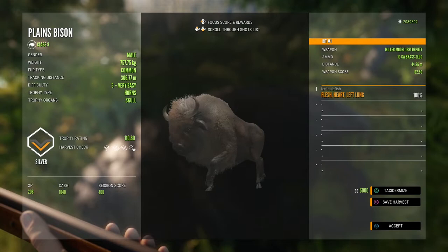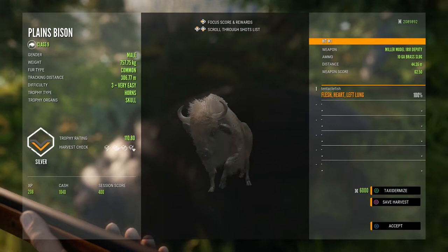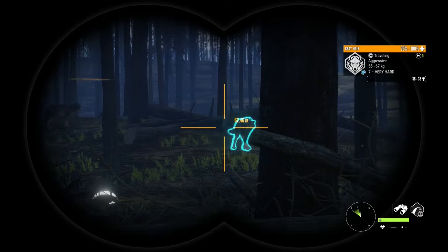Nice heart shot right there — perfect heart shot from just under 45 meters away. Happy with that because bison I can't call, and combining an animal you can't call with a weapon that needs to be very close range can be a real pain. We might bag another one just to see how much damage this does using the slug, but great start.